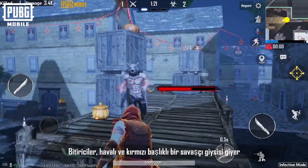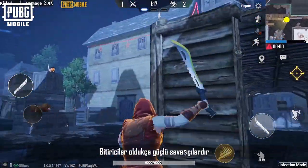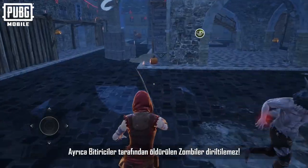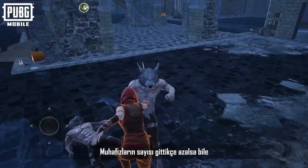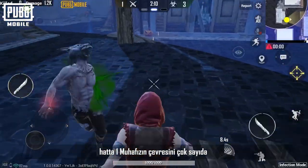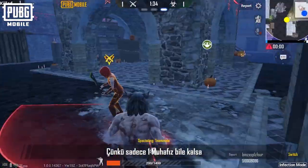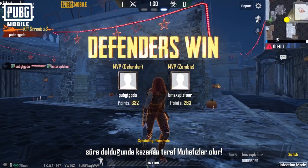A super warrior called the Vanquisher. The Vanquisher wears a cool red-footed warrior outfit and fights zombies with a machete. Vanquishers are powerful combatants that can charge up their ultimate skill to attack all enemies in an area. What's more, zombies killed by Vanquishers cannot be resurrected. Although the number of defenders will keep decreasing, and there may even be an extreme situation where one defender is besieged by many zombies, the defender still stands a chance — because defenders win if there is one left when time runs out.